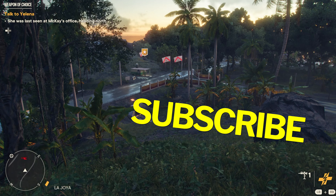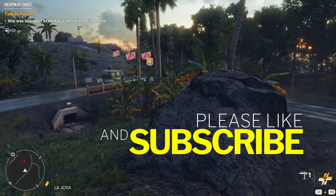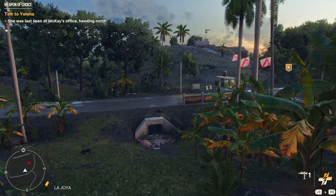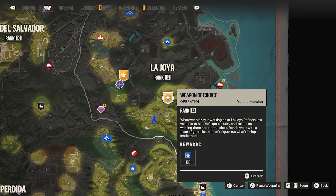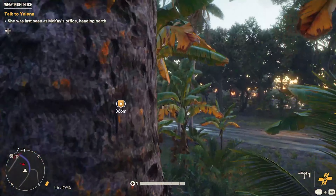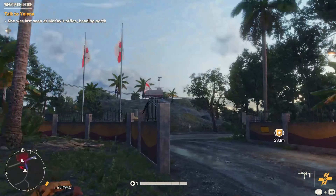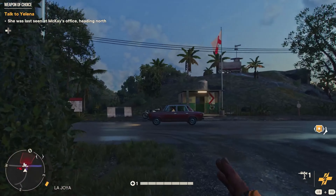Hello everyone, Rissy Toothpick here, back again with some more Far Cry 6. Today we will be doing Weapons of Choice by Yelena. We're gonna do a little airdrop — actually, we're pretty close, we might as well just run over there. Let's see if we can get a vehicle and drive over. There is a plane up above us somewhere.